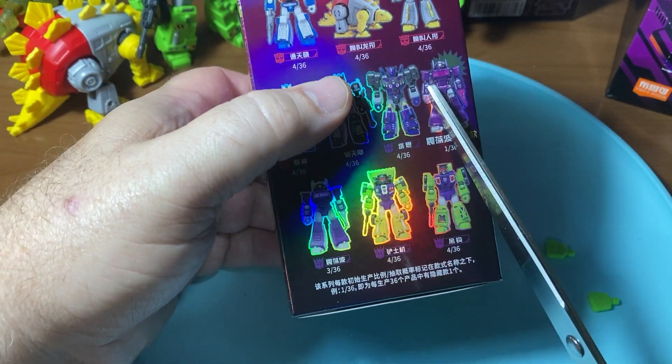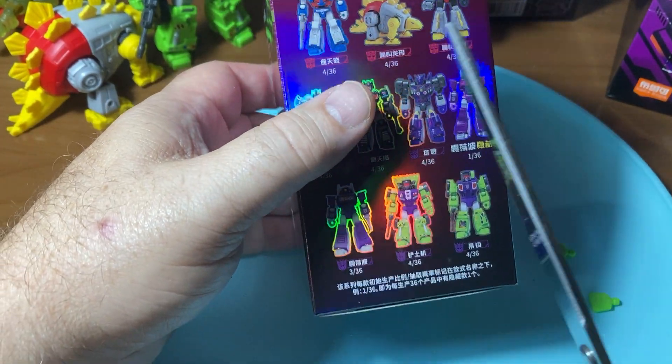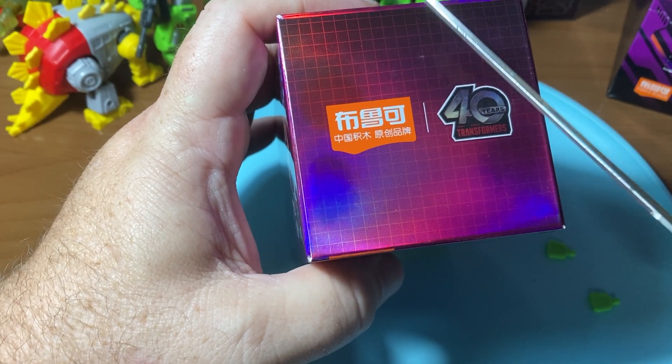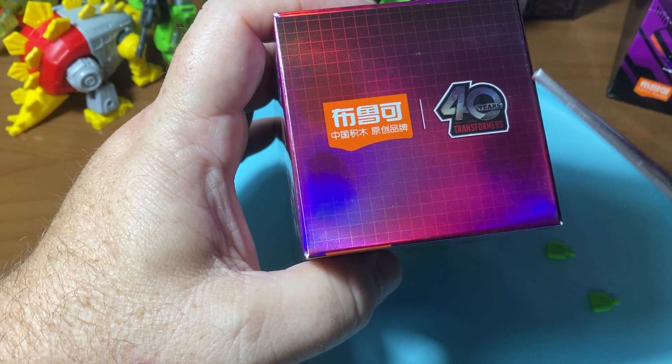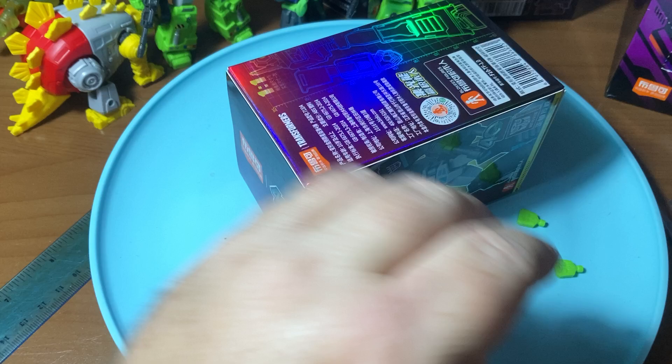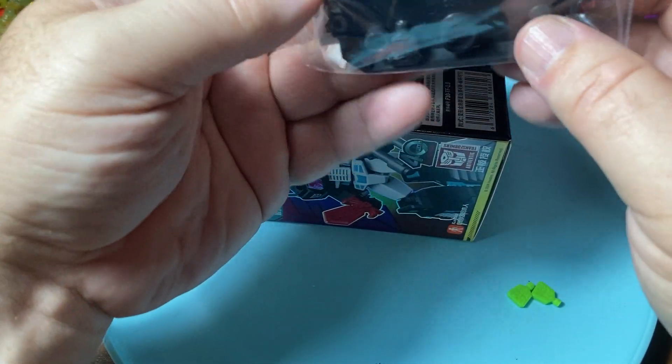If you buy an entire case you're gonna get all nine of them whether you get the regular version or the chrome version of Shockwave. If you're looking into the case they're almost arranged like a tic-tac-toe - one, two, three, four, five, six, seven, and this is the eighth one. I don't have enough room to show you the case and I forgot to put something in the other bag.